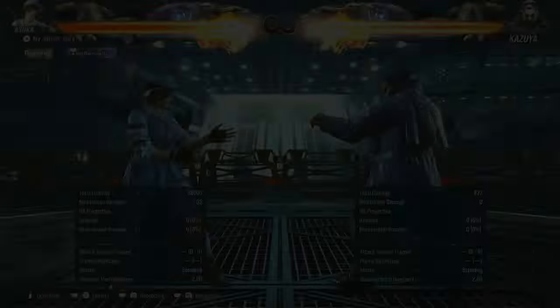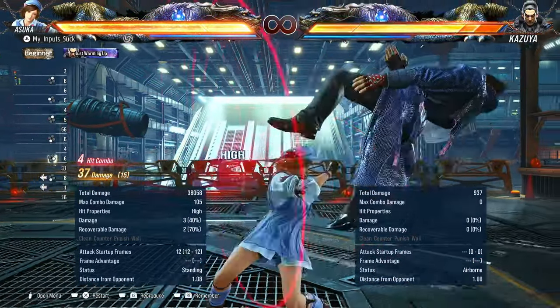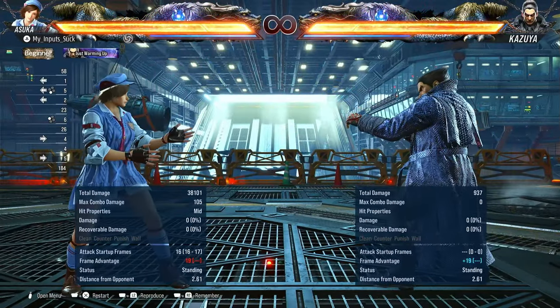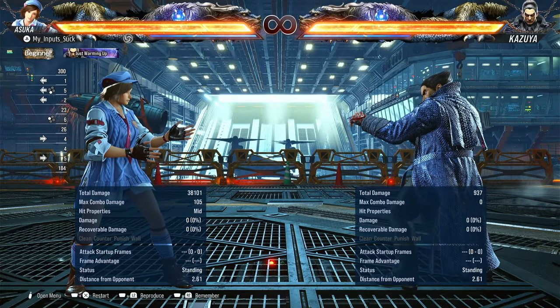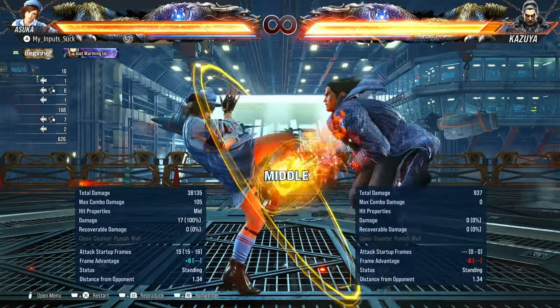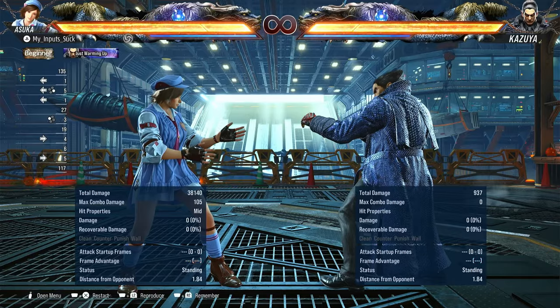Back three — the donkey wheel kick — is 16 or 17 frames and launches on hit for decent damage. Minus 19 on block, but because of the wonky pushback it's pretty hard to punish sometimes, especially online. Next we have back four — a pretty good 15-frame mid. Plus eight on hit, only minus seven on block, which is pretty damn good as well.